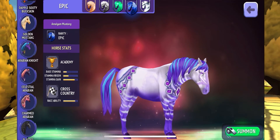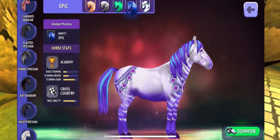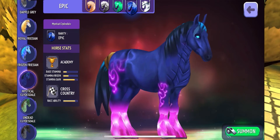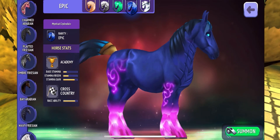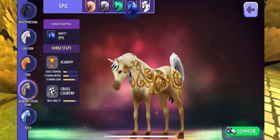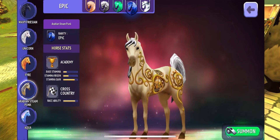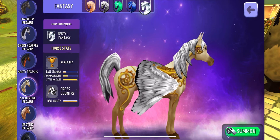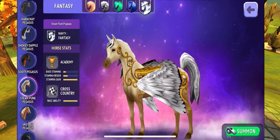And now, my favorite, favorite, favorite horse in Horse Haven — let me just find it — here it is: the Arabian Steampunk. I love this design. I love really odd-looking horses. I love the colors and the eyes, the way it looks. Arabians are my favorite horses in real life as well. Look at the fade — it's so heavenly looking and angelic. I just love it personally.